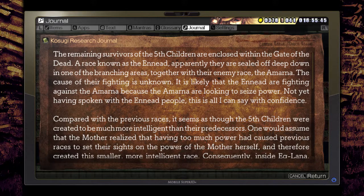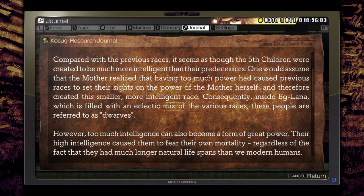The Fifth Children - the remaining survivors of the Fifth Children are enclosed within the Gate of the Dead. A race known as the Inad are sealed off deep down in one of the branching areas together with their enemy race, the Armana. The cause of their fighting is unknown - it is likely that the Inad are fighting against the Armana because the Armana are looking to seize power. The Fifth Children were created to be much more intelligent than their predecessors. The Mother perhaps realized that having too much power had caused previous races to set their sights on her power itself.